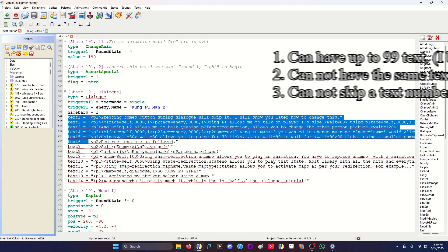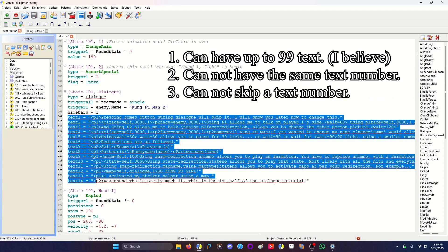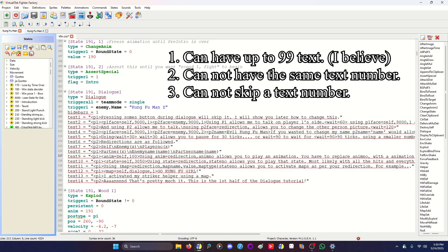You're allowed to use up to 99 texts to make this work. You cannot have them with the same number — you can't have 10 and 10 and 10, it will not display simultaneously. And you cannot skip a number; if you skip a number, it'll just end.